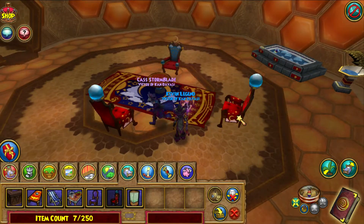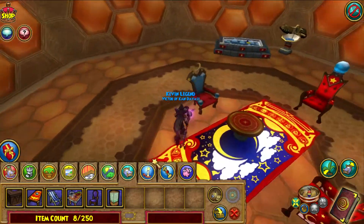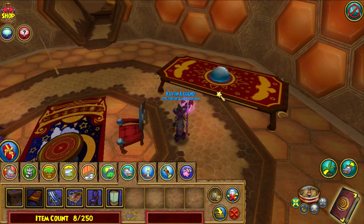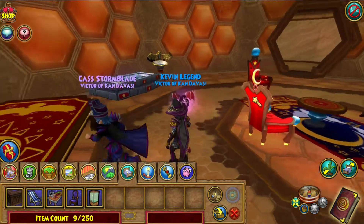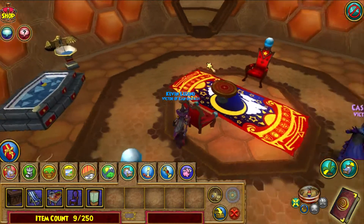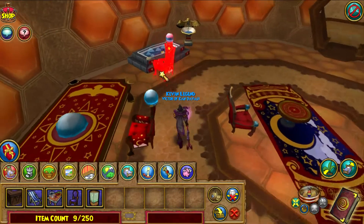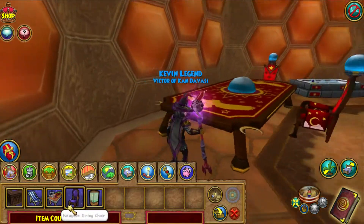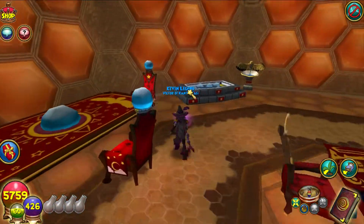If you don't have any money, sometimes right-of-bones will drop these chairs from time to time. We also have the Enchanted Dining Table. We're going to put the chairs in to make more sense. The chairs look really cool with the globe on top, and the table itself has kind of a crystal ball in the middle. That is all for the first pack — a really good pack so far.